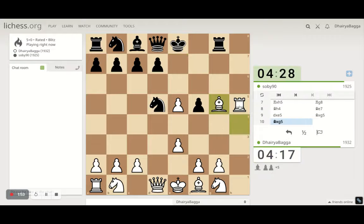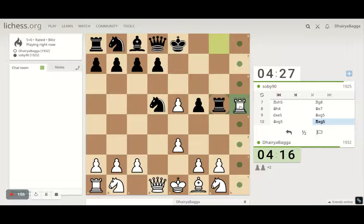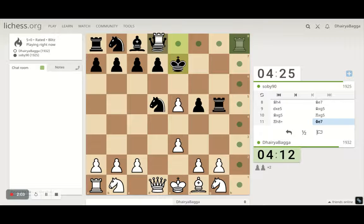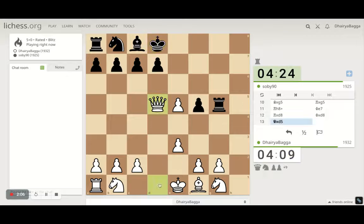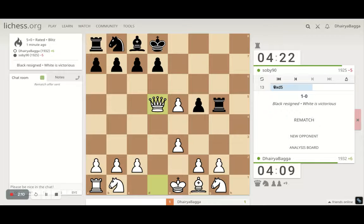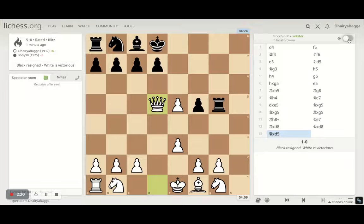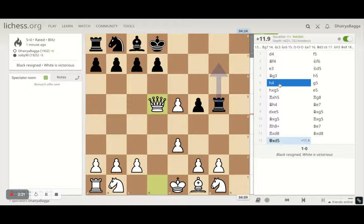I doubt he saw that coming, otherwise he would have done something. Oh boy, this is getting over much faster than anyone thought. There goes the knight — plus nine material advantage. Move number 13 and my opponent resigns. Can it get any easier than this?